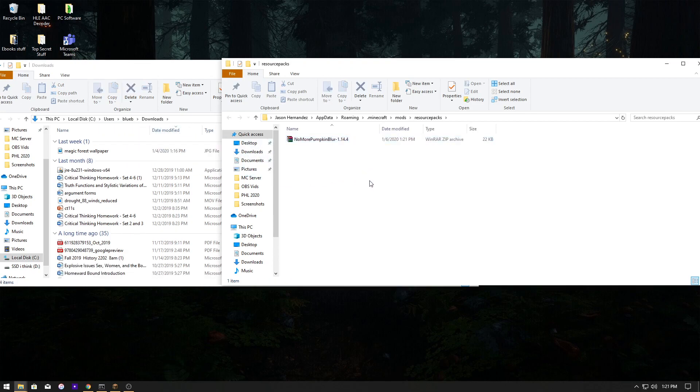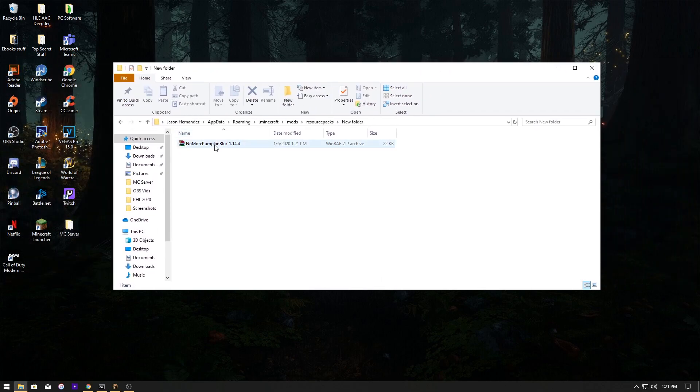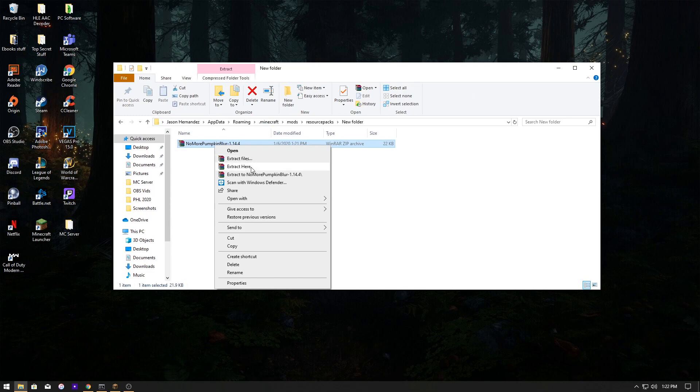What you want to do is drag the download into the folder. I like to create a new folder so if you get other texture packs it isn't a huge mess. Put it in there, click inside, exit the downloads folder, then right-click and select 'Extract Here'.